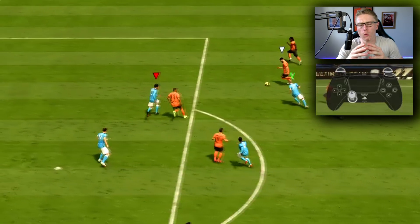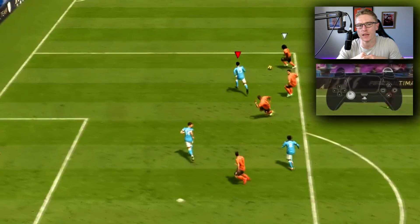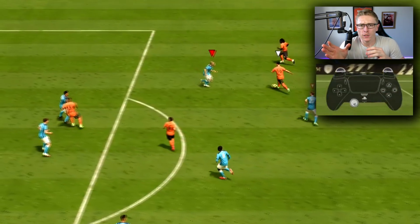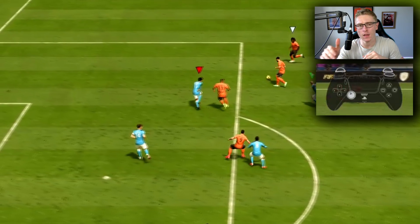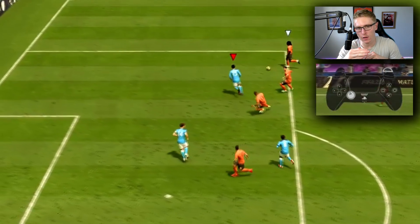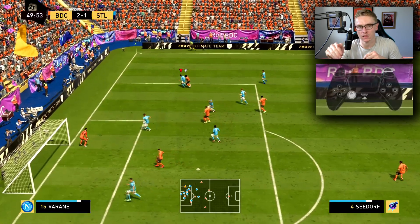Once you have done this, what you are wanting to do is use the L2/R2 technique of jockeying. You're wanting to track that run, which will then cut the through ball option off. You are then wanting to come around in a circular motion to cover the pass. Once you've tracked the run, you're then wanting to cover the pass.